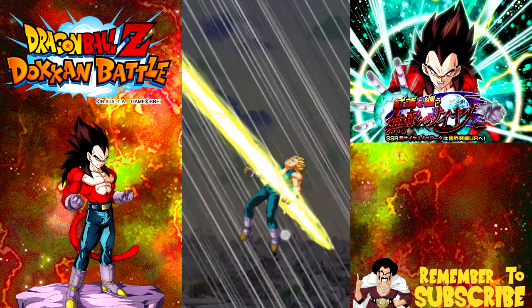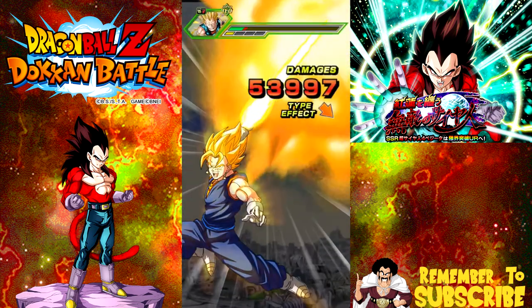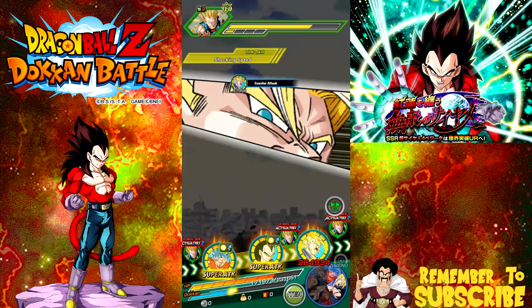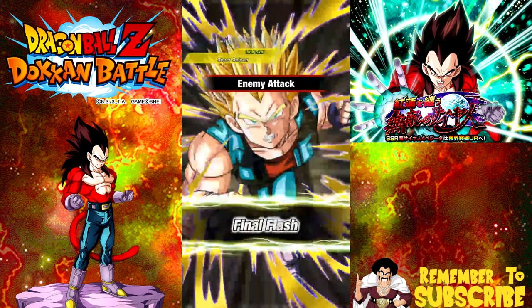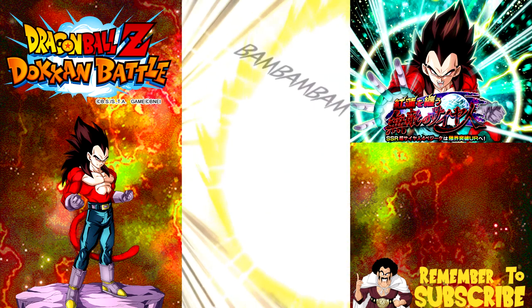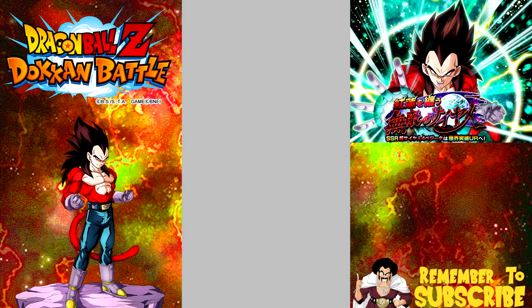If he ends up critting or getting additional attack, he'll do a lot more damage. And then boom — counterattack. Get the crit, get the crit... no crit. I don't want to look at that damage. That's why I use the Icarus, because the super attacks do a lot of damage.